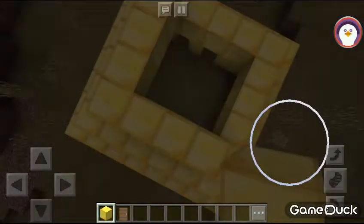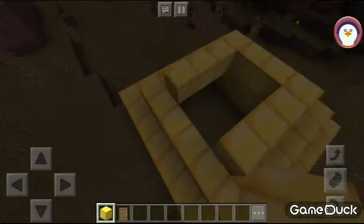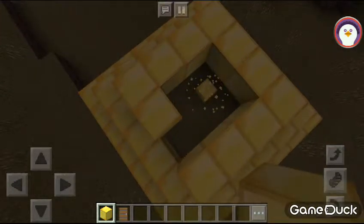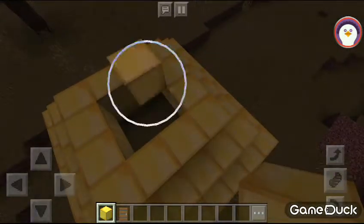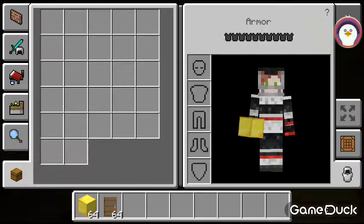I'm just going to make a house of every material and this is just going to be my house world — Ryan's house world. It's going to be like Elmo's — Ryan's house world.